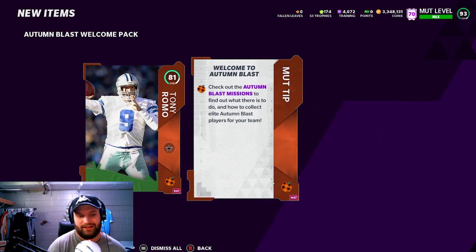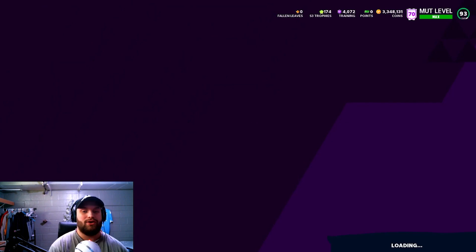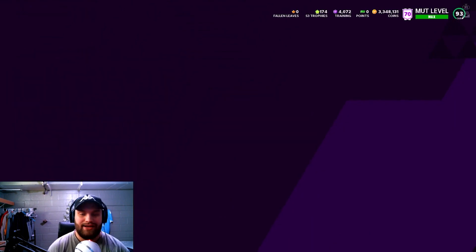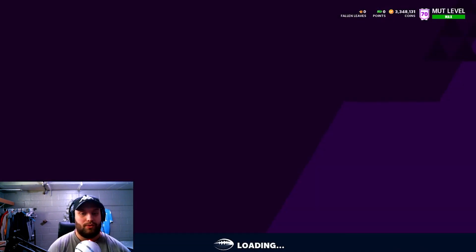We're just opening the tips — basically telling us how the Autumn Blast works and how to get your free cards. You could also do this for free by getting your free 92 overall, and then you put this into the Tony Romo set. This is what we're going to be doing today to make coins.